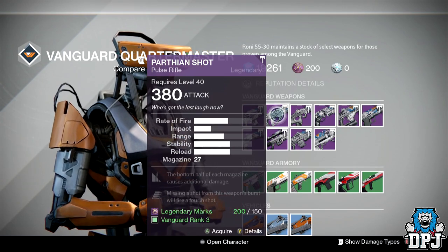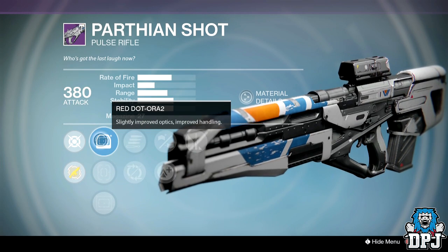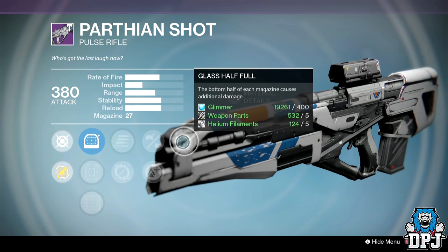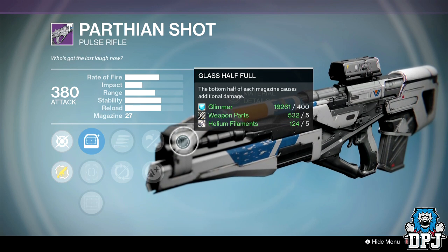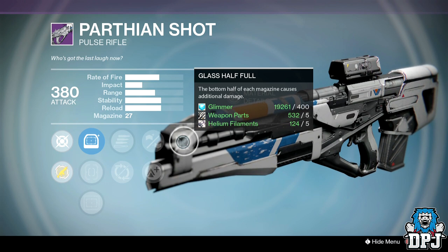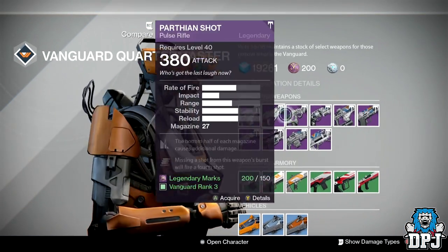Pathin Shot: sights are OEG, Short Shot, and Red Dot ORA2. Perks are Secret Land, Partial Refund, Lightweight, and Smallbore. This weapon needs stability — it's a two-burst headshot kill for sure, but hitting two bursts to the head without stability is pretty difficult unless you're right in their face. I'm going to wait until next week for a better roll.